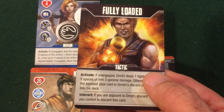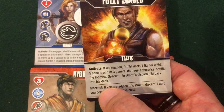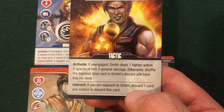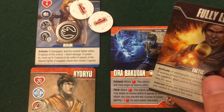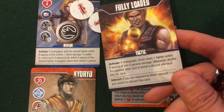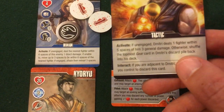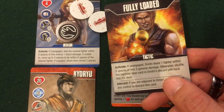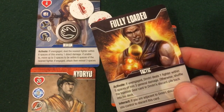We're pretty far away, but our friend who just hit Dimitri is about to get some payback. There's also an interact option which would use up my action for the turn: if you are adjacent to Dimitri, discard one card you control to discard this card. A card I control would be something like Aura Bakudan, a tactic that's in play. So this card is pretty nasty — for an expensive cost I can get next to Dimitri, give up one of my cards entirely and spend my action, but I can disarm him and get rid of this weapon.